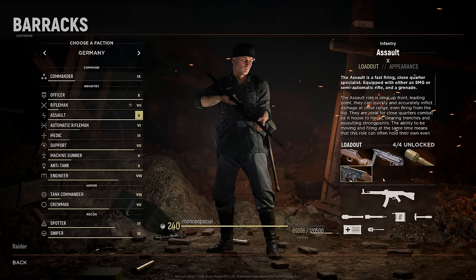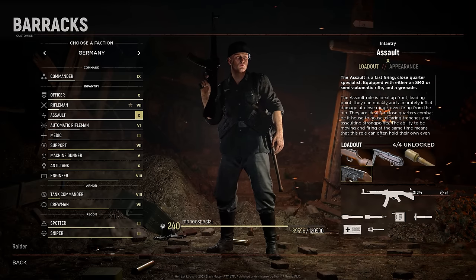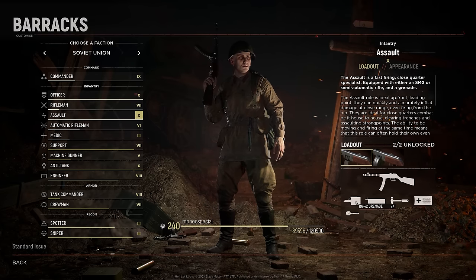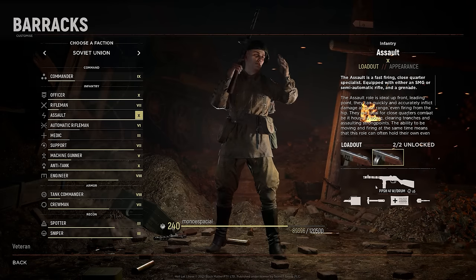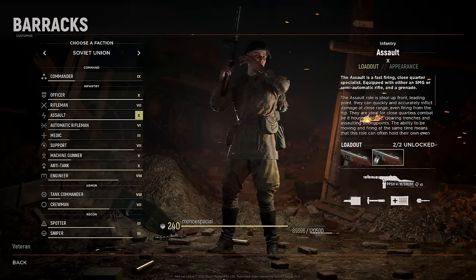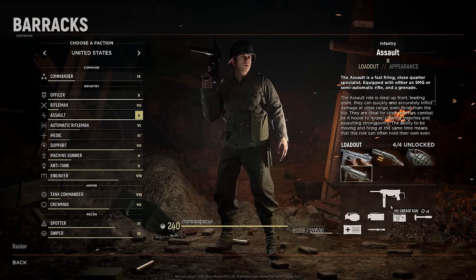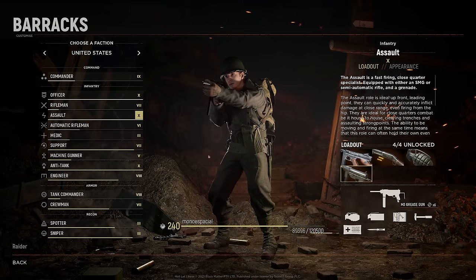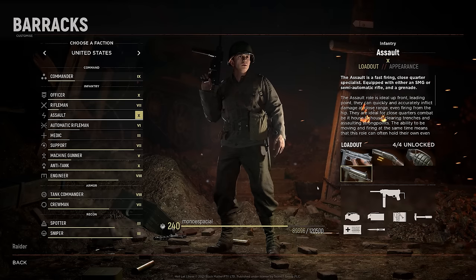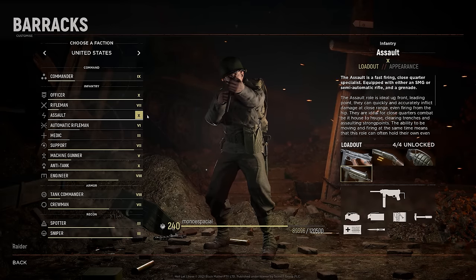The STG-44 Satchel Combo loadout for the Germans is also one of the best-in-game loadouts. The STG-44 is an extremely good weapon at any range, and you get a Satchel allowing you to blow up tanks, nodes, buildings with people on them — basically anything you want. For the Russians, you get the stick-mag PPSH with smoke and regular grenades — that's the one you want. The drum mag loadout is worse: you lose smoke grenades and have more recoil and spread. For the US, the last loadout is the Grease Gun with a Satchel Charge — similar concept but the Grease Gun is mediocre. The Assault class is one you really want to level up because the Satchel loadouts are extremely powerful.